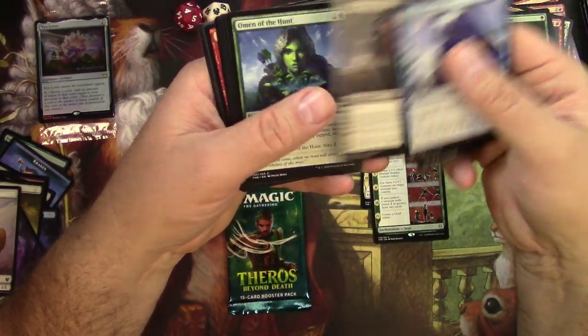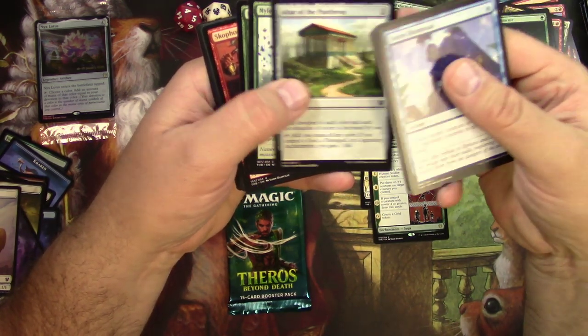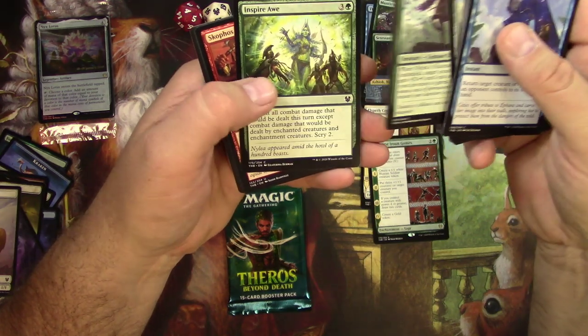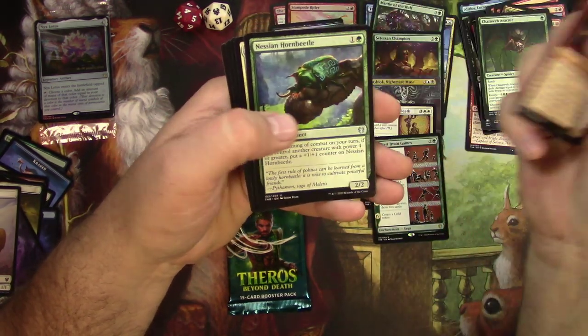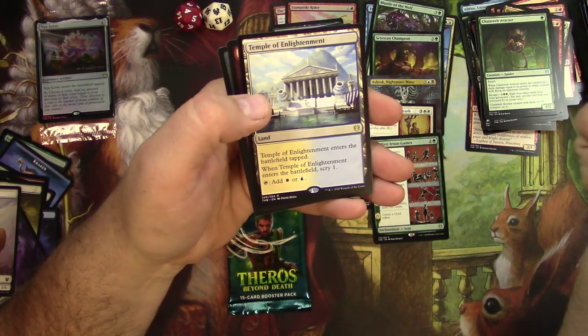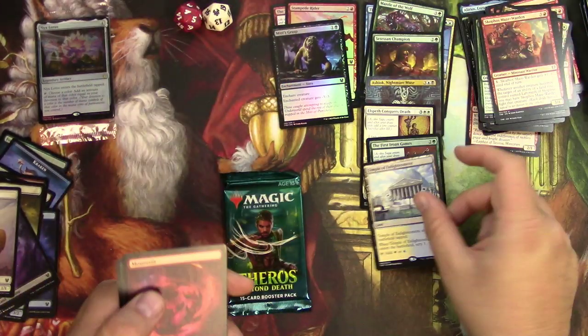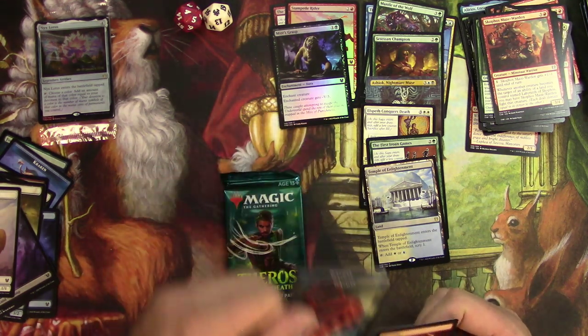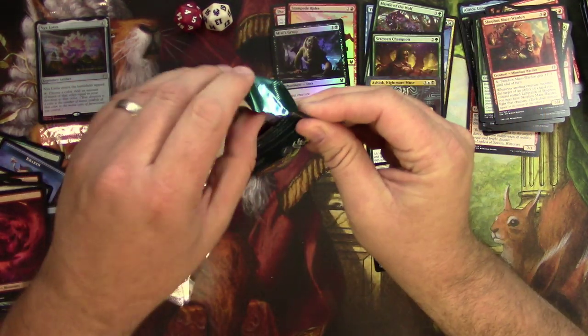Glory Bearers, Omen of the Hunt — you'd throw that into that deck. Altar of the Pantheon — good for any of those. Skophos Maze Warden, Nessian Hornbeetle — I'll definitely play that in this deck. Commanding Presence and a Temple of Enlightenment — wrong colors, blue and white — and a tentacle token. Can we make up a good green devotion deck out of this stuff? I feel like the last pack might have been a little stronger.